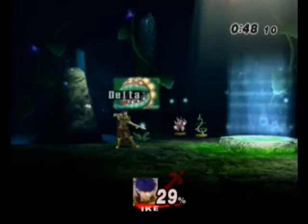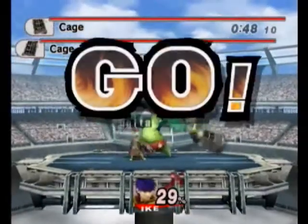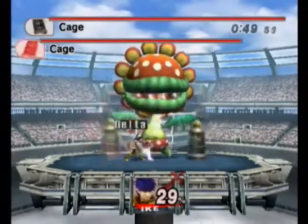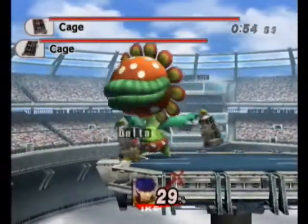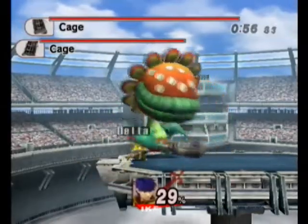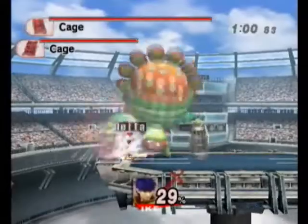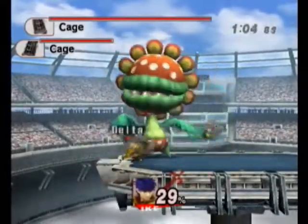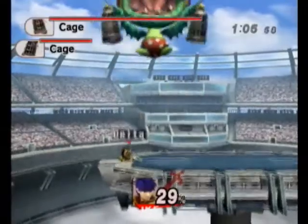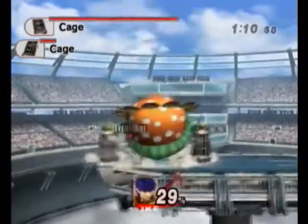Ike has a couple other things going against him. I said counter didn't work the same — it's still Ike's down B attack. The problem is there's a little bit of delay with it. Whereas with Marth, if you countered mere milliseconds before whatever attack landed at you, it would still counter. For Ike, that doesn't work — you have to actually plan this out in advance a little bit more, which is hard to do with a heavyweight.